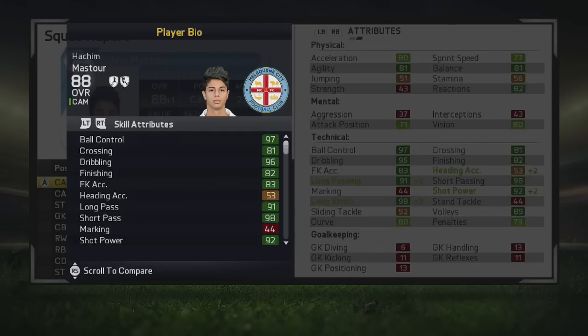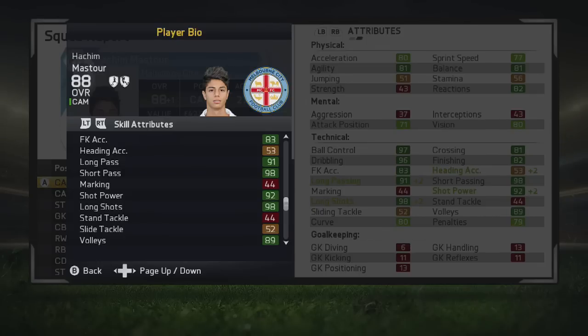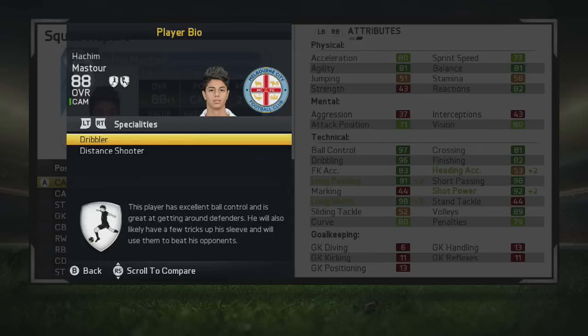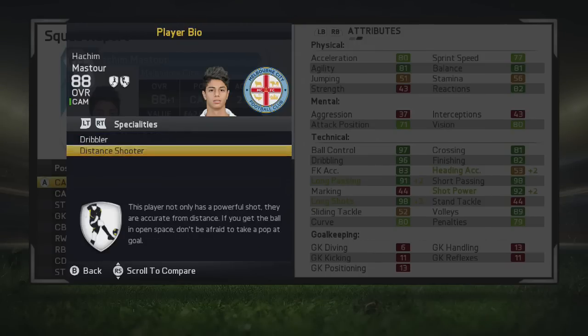His technical attributes are where it really starts to get good for Mastor. He's got 97 ball control, 96 dribbling, 81 crossing, 82 finishing, great passing with good long and short passing — dark greens across the board. He's also got very good shot power, long shots, volleys, curve, and penalties. He picks up the dribbler and distance shooter specialties along the way.